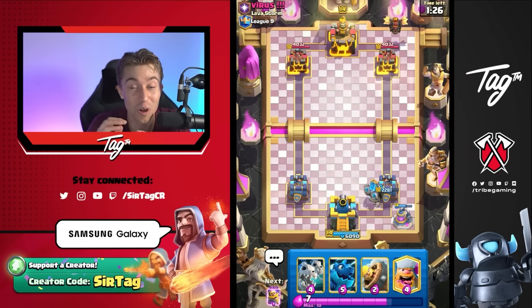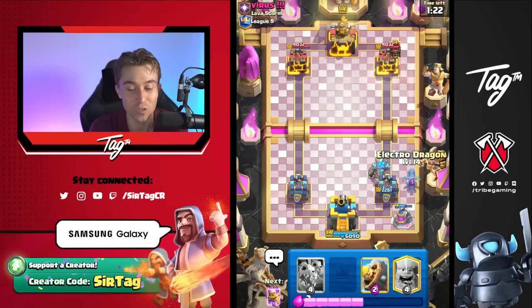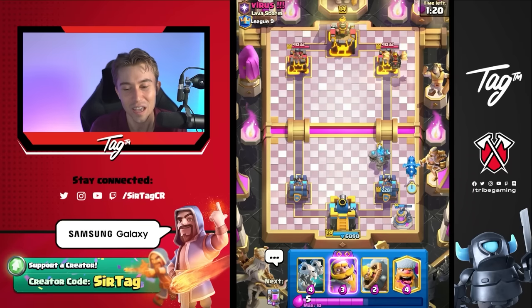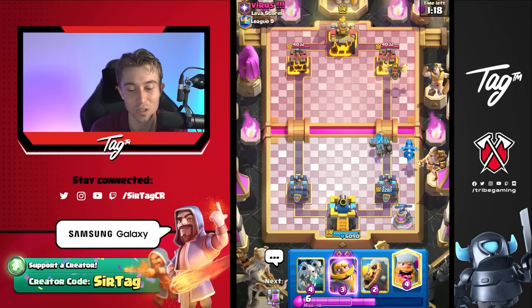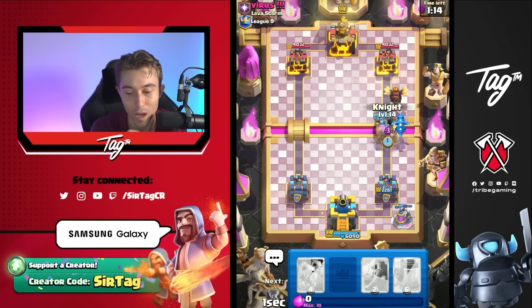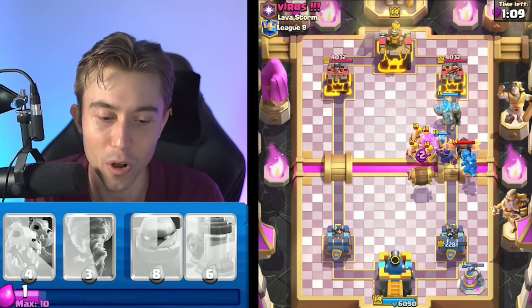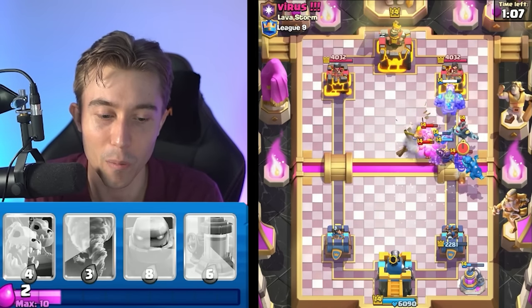That's when you know you're going to be able to power through whatever your opponent can do, especially if they don't have the Evolved Barbarians yet. He's dropped the regular ones, so it doesn't necessarily get that scary. If he goes regular, we're just going to go for the Evolved Knight, Lumberjack, and Barbarian Barrel — I think that cleans up all the regular Barbarians.